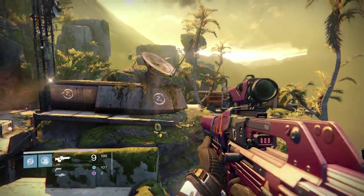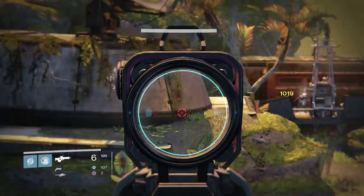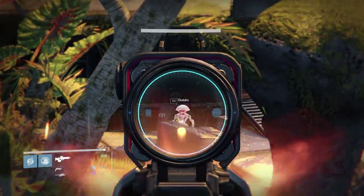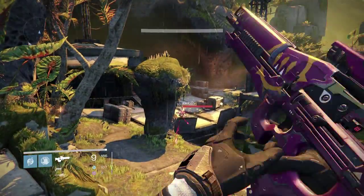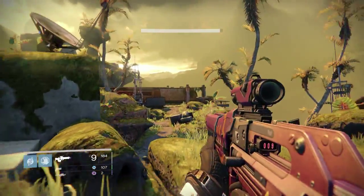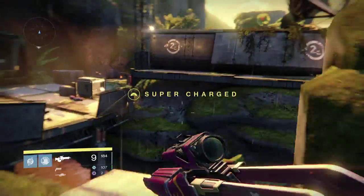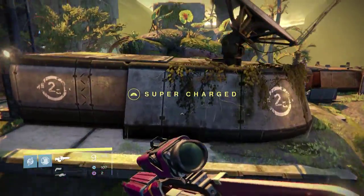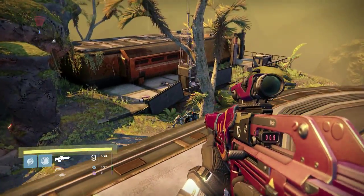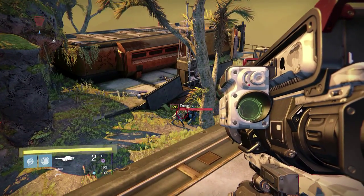We got some Vex — come on, come on. Yeah, that's much better. Kill them, kill him, go away goblin, nice. Let's have a nice advantage point over here. We got one Dredge left, I got the rocket for you.